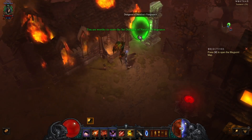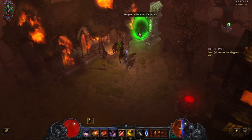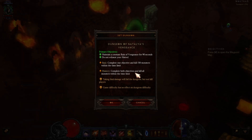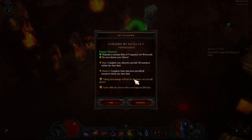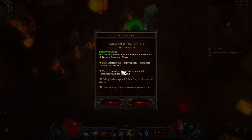You are worthy to enter the set dungeon of Nat Lee's Vengeance. This right here is really important: maintain a constant Reign of Vengeance for 90 seconds and do not exhaust your hatred. We want to master — complete both objectives and kill all monsters within the timeline. The basic is easy, but we want to go for the mastery for our Season Journey to complete that for Season 22.